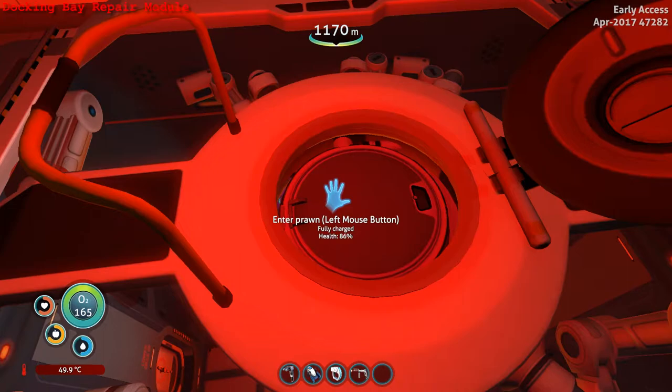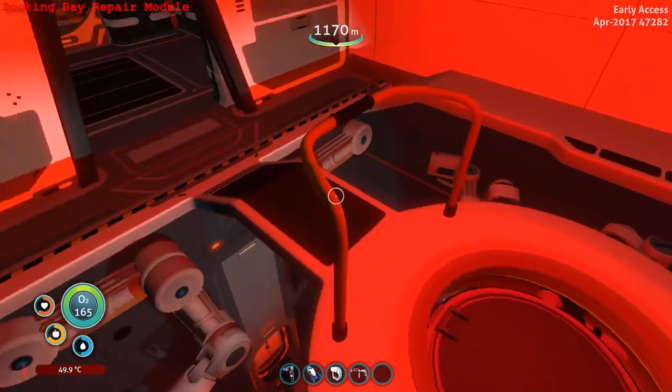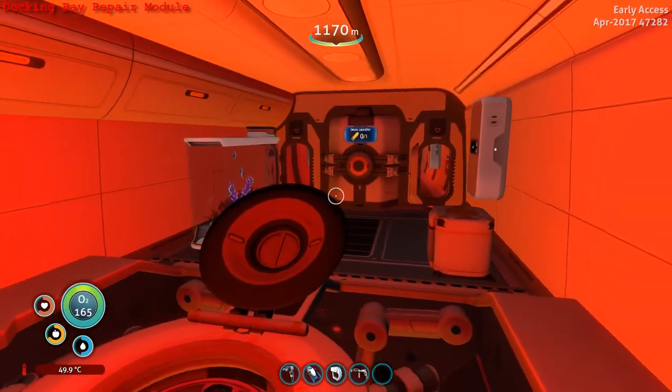Now that we're back in, you can see the health slowly rising on the prawn. If you've got your Cyclops in silent running mode, you can actually use this as kind of a safe haven - heal up yourself if you've got warped around and slashed up by warpers, as well as repairing your prawn without having to waste valuable power when you're down in the depths and very far away from any of your bases.